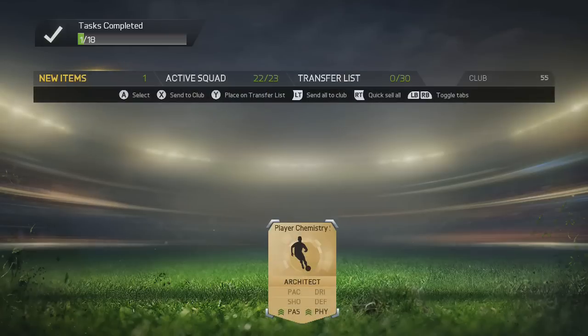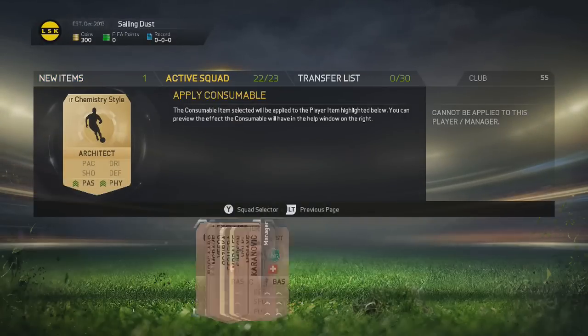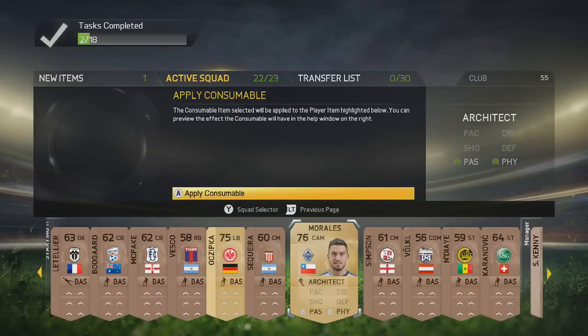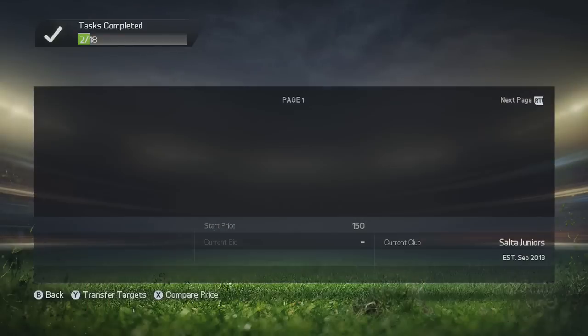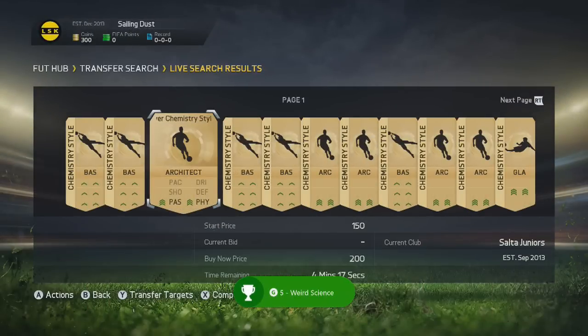Next, go into the transfer market and pick up any chemistry card you want — it can literally be any. Just apply it to anyone in your team and you get another 5 gamer score achievement called 'Weird Science'.